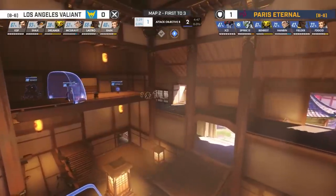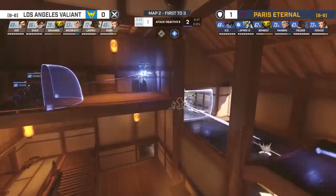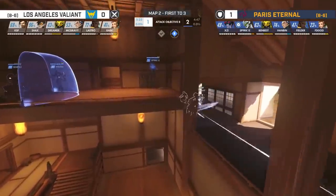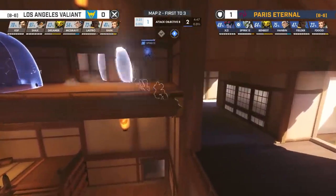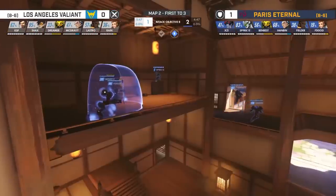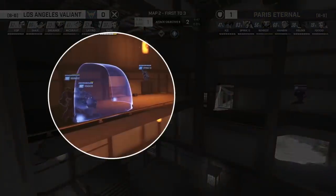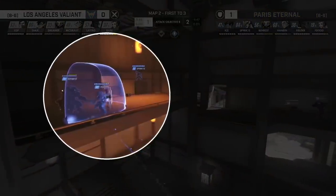On defense, teams like to set up on the high ground and force as many teamfights as possible to take place in the staircase choke point. For the Eternals though, they decided to try something a little bit different. Instead of having both of their tanks playing together, they split them apart. On the high ground near the staircase, they set up Orisa, Brigitte, and Genji.